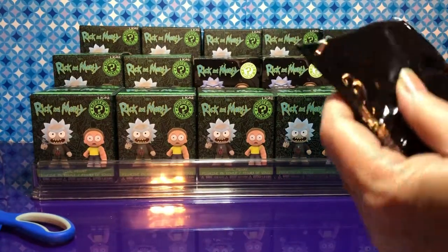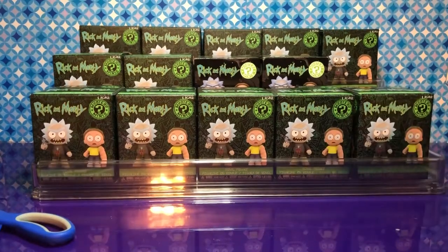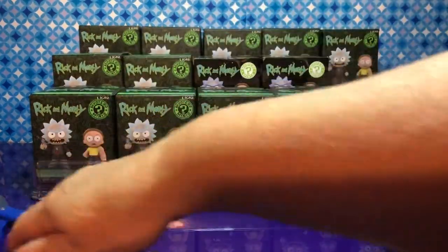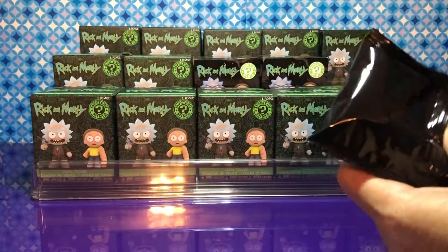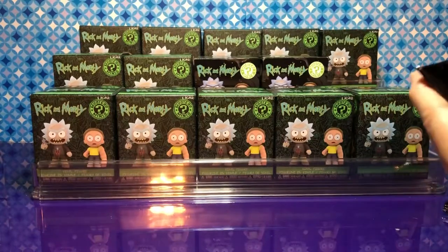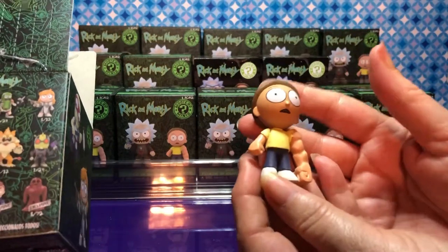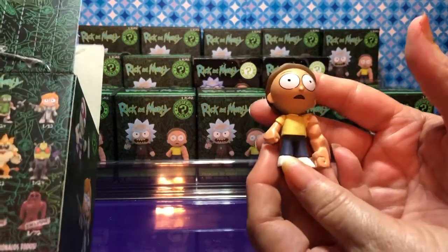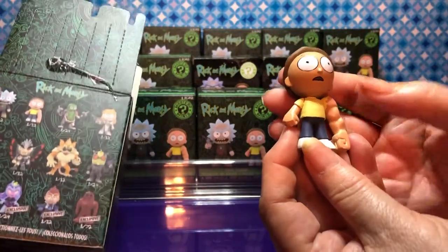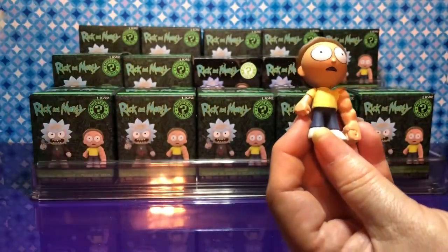This is a small one — maybe some Morty. I know it's not the big one. All I know is that's Squanchy. This is definitely small. It's Morty with Arnthony. Look at his arm — he's all muscle on one side and not on the other. Well, that's cool.